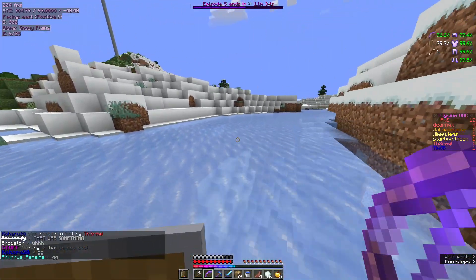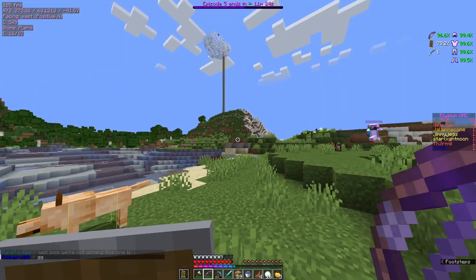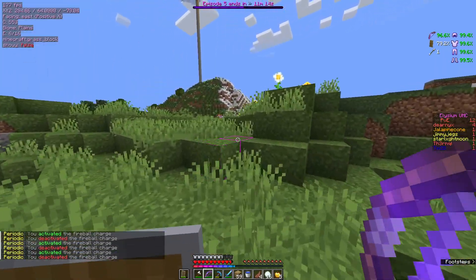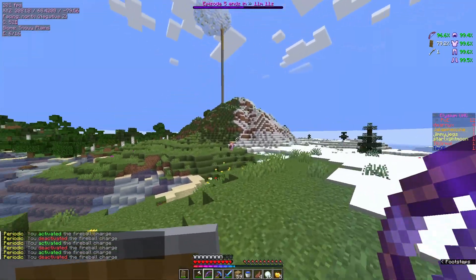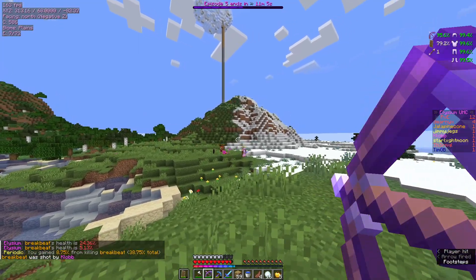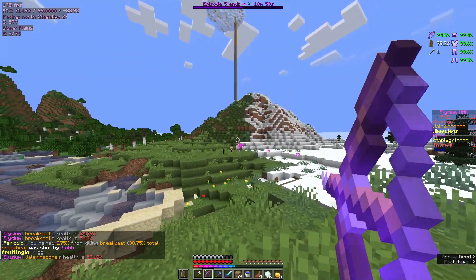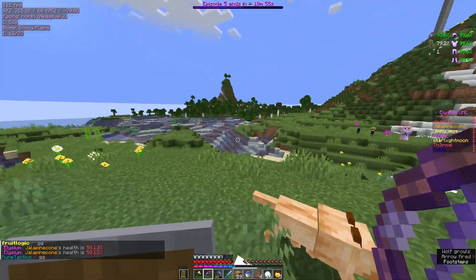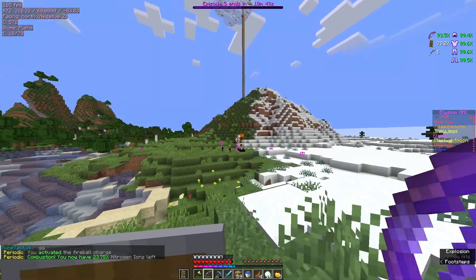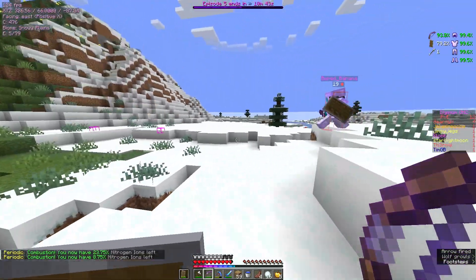I'm not giving chase. Wait — behind right there — there's someone. Oh, it's Breakbeat and Hella. I don't really want to fight them, but all we're finding is friends — I'm gonna shoot at them. Oh, that was mean. I should not have done that. So we're fighting them now? Yeah, but I feel bad about it. That was such a shit arc — it did not arc like an arrow at all.